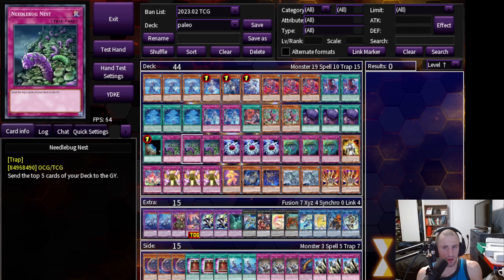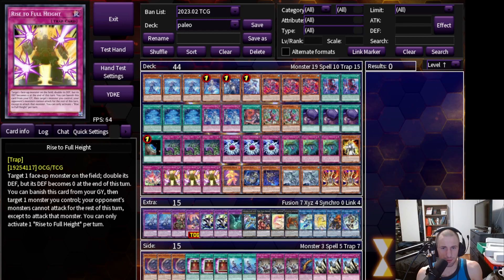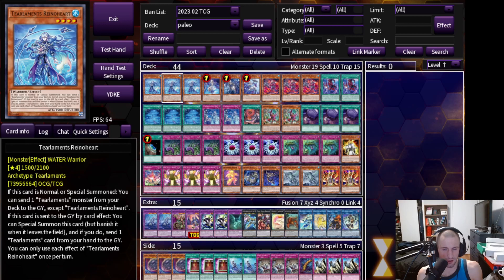The way we are going to try and play this deck today is with a mixture of some pretty interesting trap cards, namely Needlebug Nest, Paleozoic Dynamistice, Paleozoic Morella, and Rise to Full Height. We'll get to those cards in a little bit, but let's go ahead and get started with the deck profile.